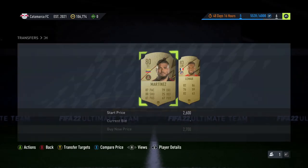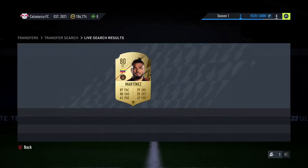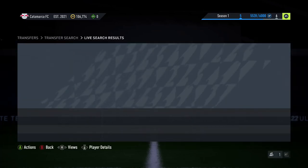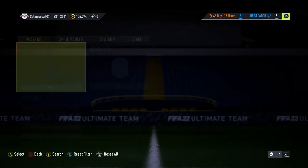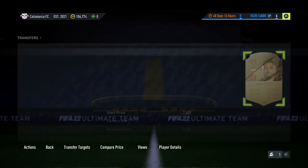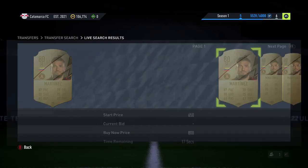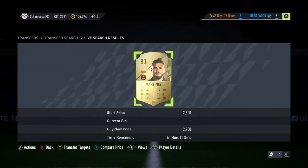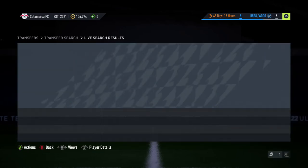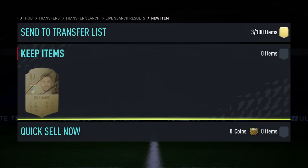With the golds, there's not many you can do it with but you could. This is the best way to snipe on FIFA — you want to sit on the transfer market rather than just searching. If you want to guarantee the price you're getting them for, drop it down. Here we go, that guy will sell for about 3k.